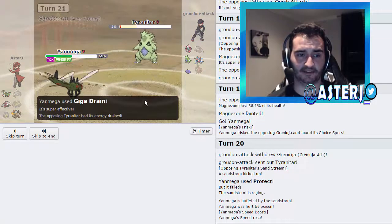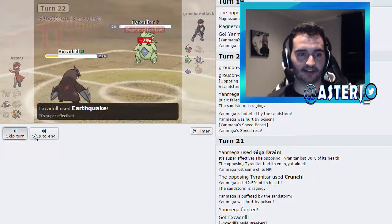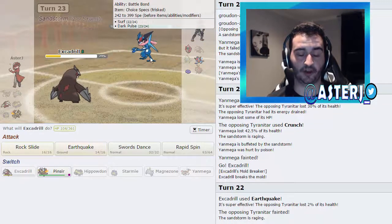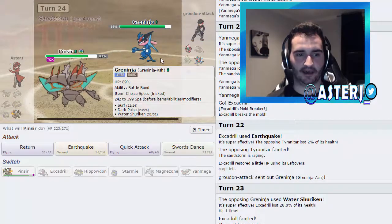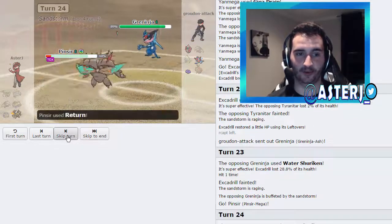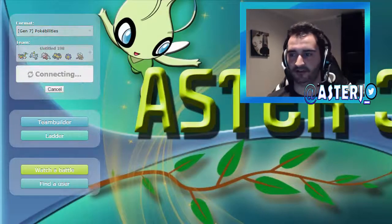Now I'm just clicking Giga Drain and getting back health. His Tyranitar lives surprisingly and goes for Crunch. Now it's the Excadrill show — I click Earthquake, knock out Tyranitar. He goes into Ditto, has to click Earthquake. I click Return on that turn. He goes out into Greninja with Water Shuriken — it goes for another Water Shuriken, which almost knocks me out. Toxic plus Sand — that was unfortunate, but it was a good game. We'll get one more.